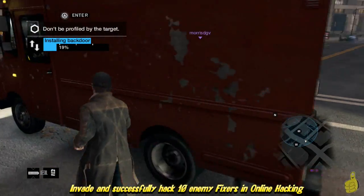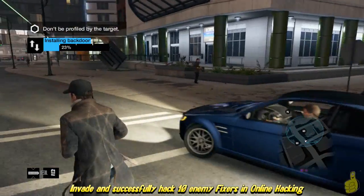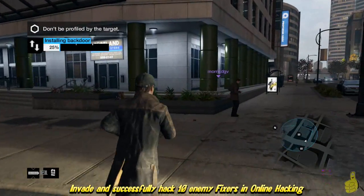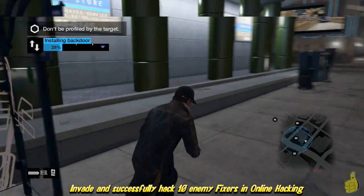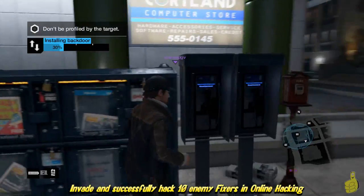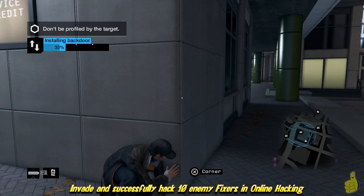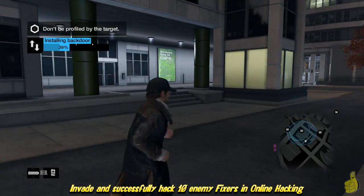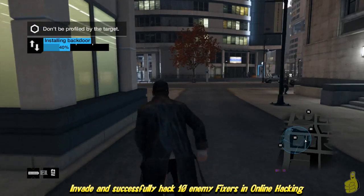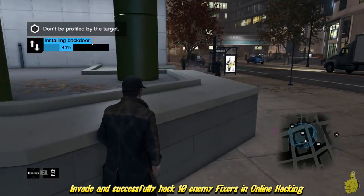The best advice I can give you is to try and stay right behind the target. If you can get above them, there are situations where you can get up on the railroad tracks above. Other times you're going to find yourself near water — stay out of water because it'll immediately deactivate the hack and tip your opponent off, as it will say the opponent is in the water. Also, if you go outside of the blue circle, it's going to tell your opponent that the hacker is outside the circle, so try to stay inside it as much as you can.